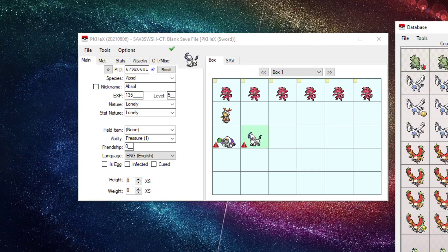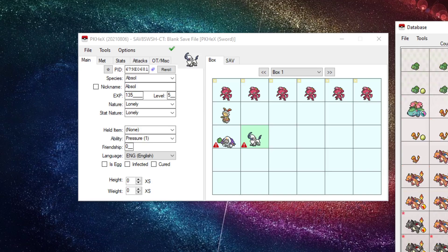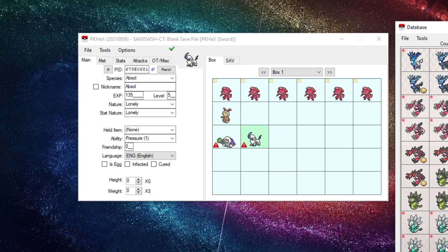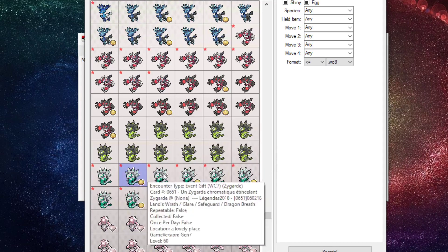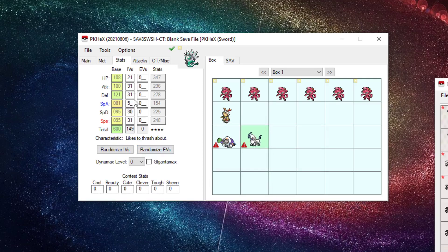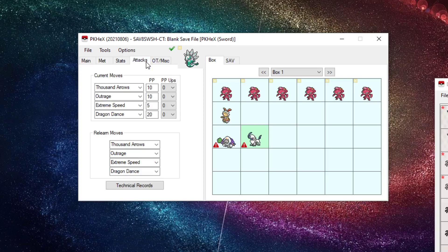Let's show one more: the shiny Zygarde event from Generation 7. View it — it's perfect. Now, in Generation 8 there are regular shinies and square shinies. You might see a square shiny marker, and you could re-roll the PID, but I do not recommend doing that as it will break the Pokemon. If you give it a regular shiny PID it may show legal, but it's risky. For met data, don't touch it. For stats, it needs a minimum of three perfect 31 IVs.